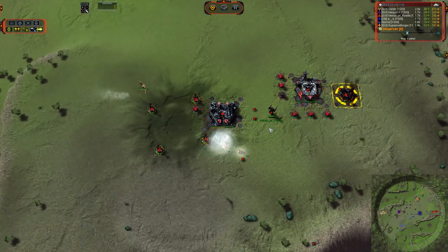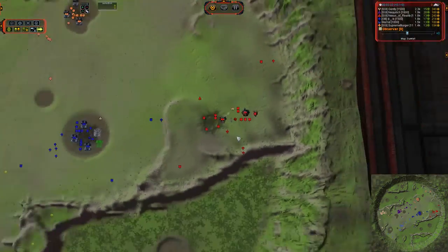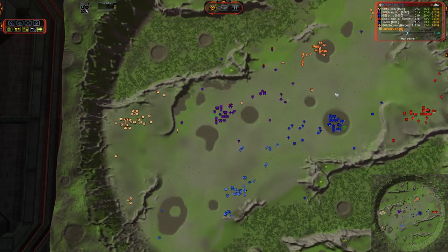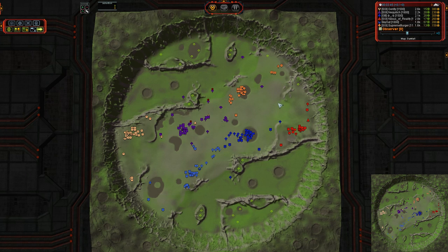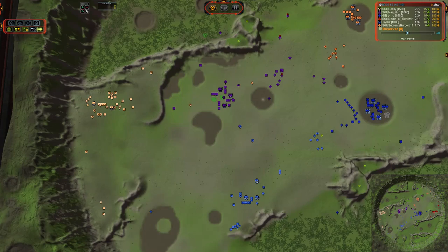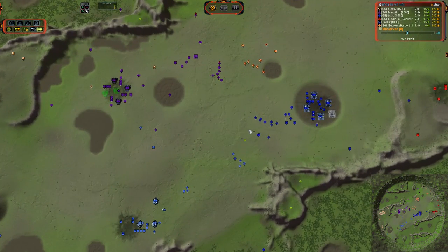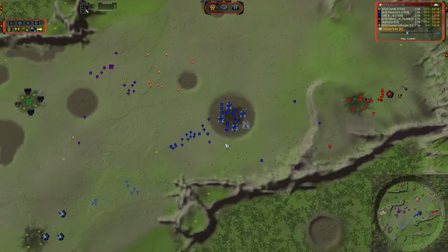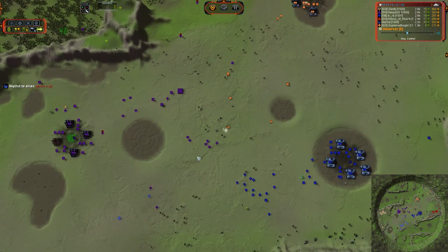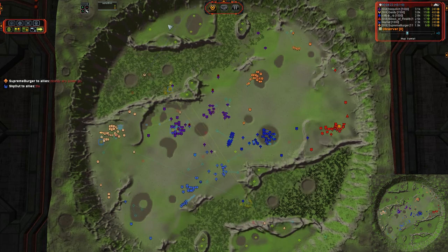Anything after this is just gravy. Nexus of Reality is going to have to do something drastic here — he's got an Interceptor out, but he's lost a lot of his build power in the back there. There is a severe disadvantage to the right-hand side as far as ranking goes. Nexus and Supreme Burger are both 1100s, and they're versus a double basically 1500 on the left side. The air player is greatly outmatched, so these guys are going to have to go fast and hard right out of the gate.